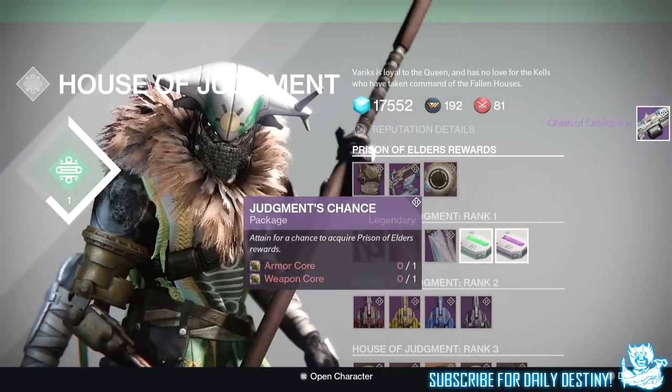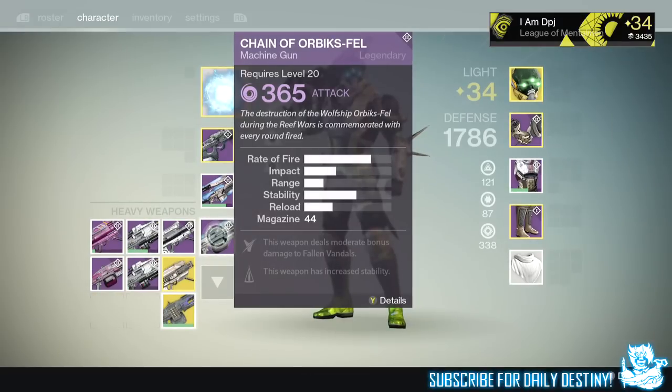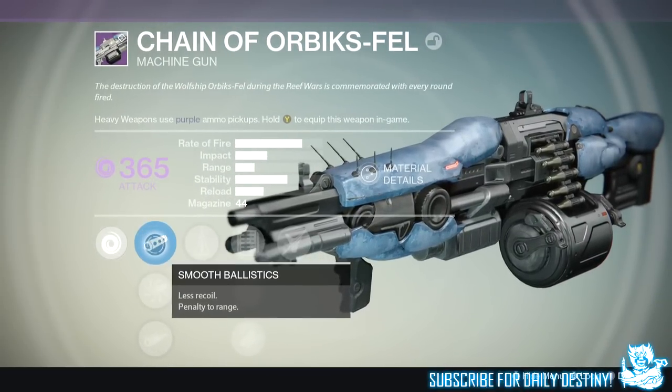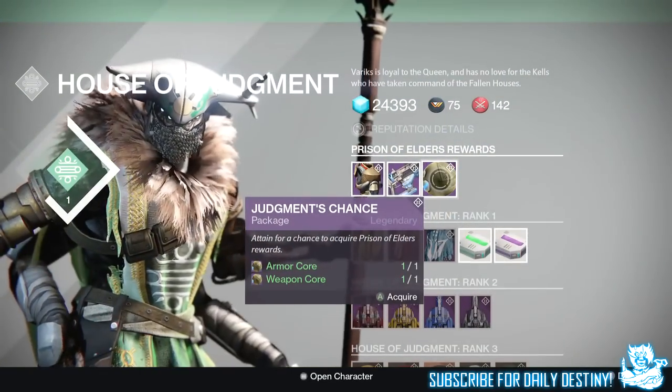To the eighth package — I got the Chain of Orbix Fell, a heavy machine gun offering void damage. Perks are: this weapon has increased stability, and this weapon deals moderate bonus damage to fallen vandals. I've tried this out in Iron Banner and it absolutely wrecks — it's actually a decent machine gun.